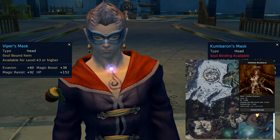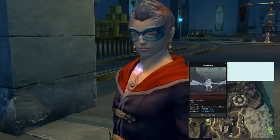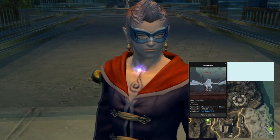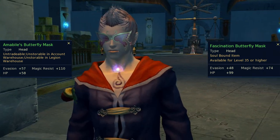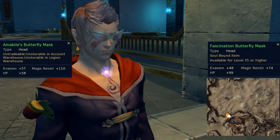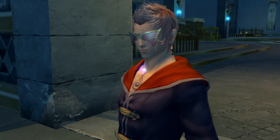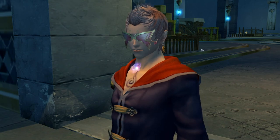Cumberon's Mask drops from Chieftain Cumberon, the biggest boss of Altgard. Its counterpart drops from Gossomos, an invisible mob near Medeus Manumumu in Hyron. Fascination Butterfly Mask can drop from Inflamed Temptress in the Keola Temple of Eltnin.